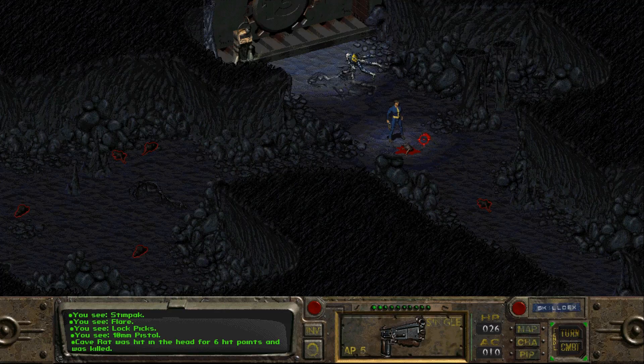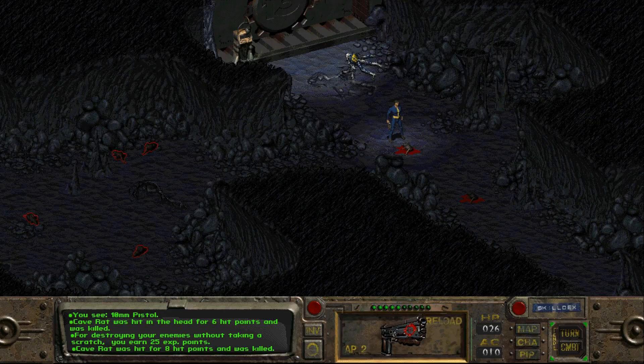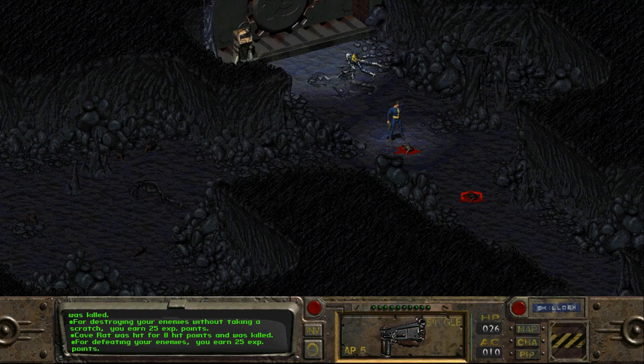If you want to end your turn, hit Space. If you want to end the combat, hit Enter. When you end your turn, any leftover action points become armor class. If nothing else is aggroed on you, it will end the combat. I'm going to take a pot shot at this rat — 39% and I hit him.